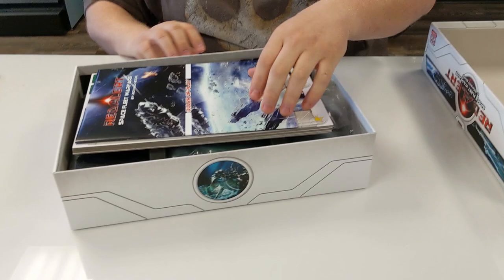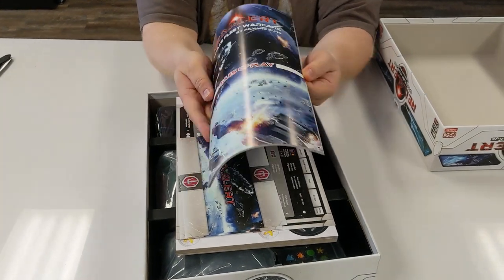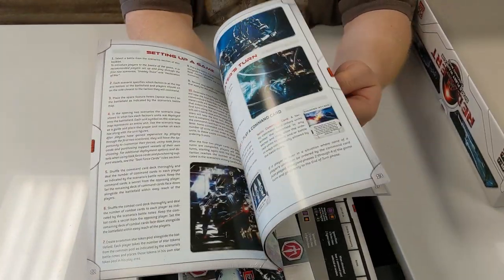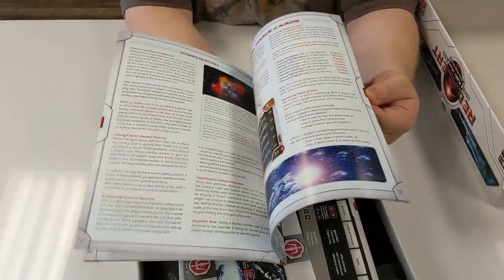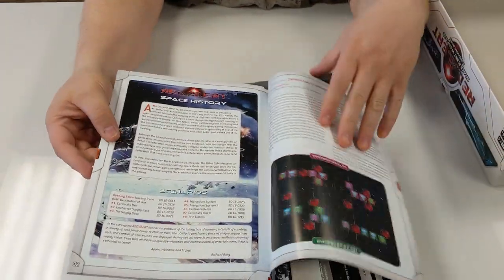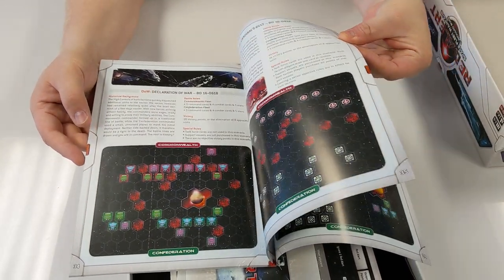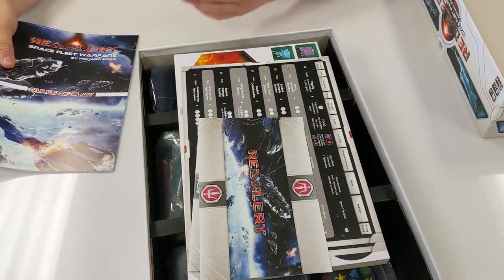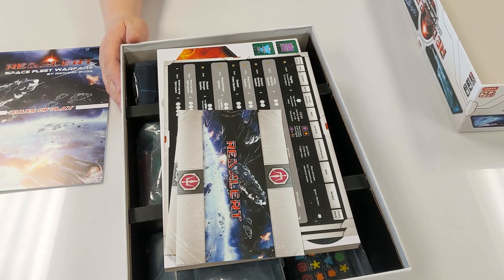First thing we've got is the rulebook. It feels really nice — it's all color. It comes with scenarios and step-by-step instructions on how to do everything, not just rules of play but actual step-by-step examples on how it all works, with plenty of diagrams. You play as either the Commonwealth or the — oh gosh, the Renegades, or whatever they're called.